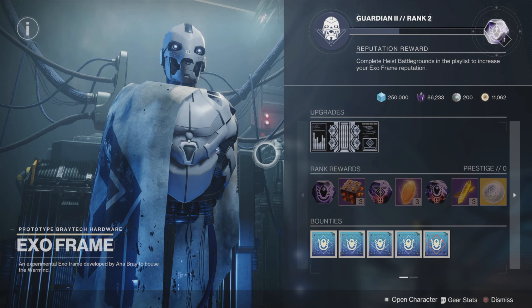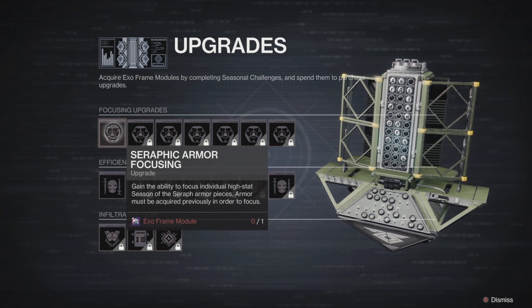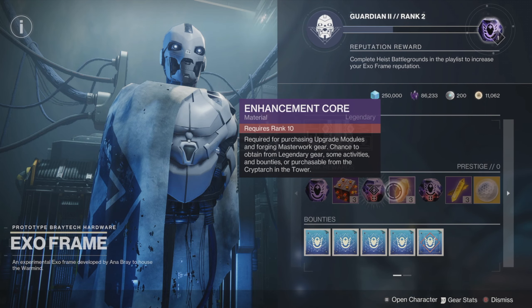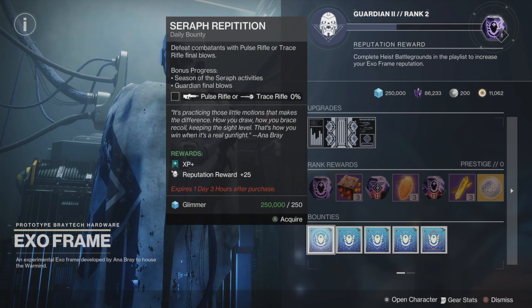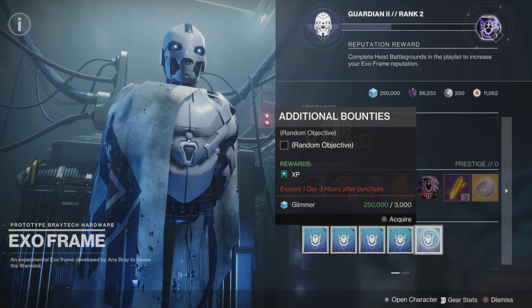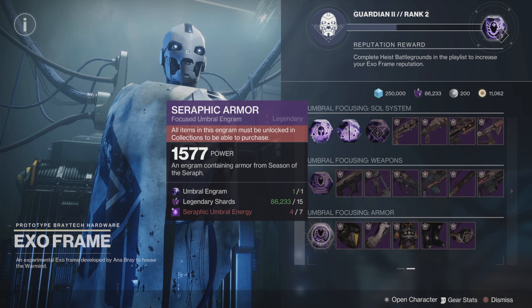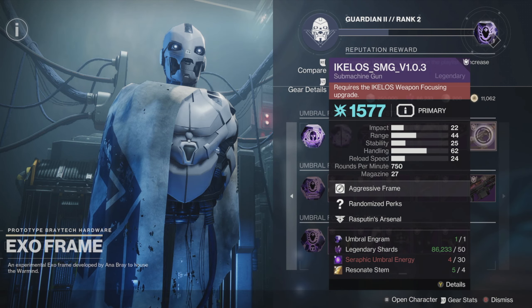Next let's cover the ExoFrame, which can be found on the right-hand side of the helm. This is the new seasonal vendor and we have the whole shebang — a reputation system that gives new engrams when you rank up, an entire new upgrade chart, rank rewards, resets with prestige tracking, a whole new set of bounties where daily bounties also give additional rep. On the second page you'll be able to focus the new seasonal weapons and armor, as well as the new Ikelos version 3 weapons, which are also craftable.